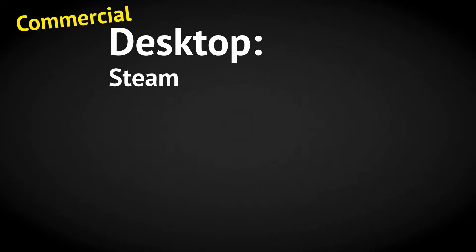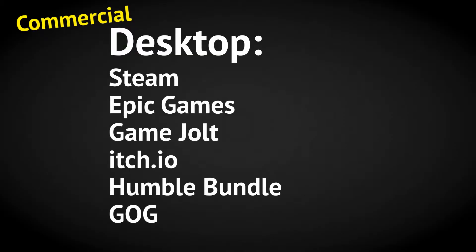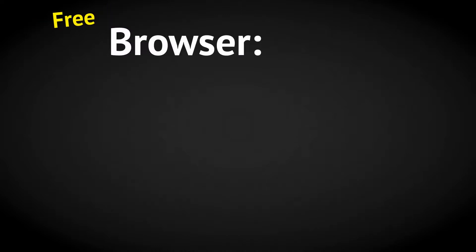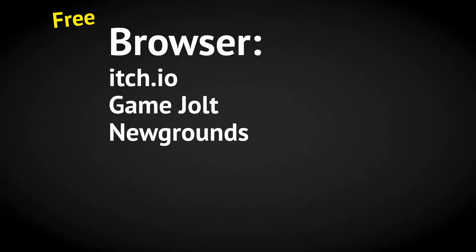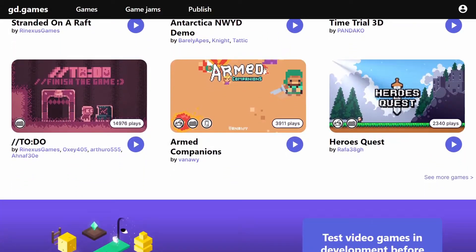For desktop games, especially those that are paid, you can post your game on Steam, the Epic Games Store, GameJolt, Itch, Humble, GOG, and a bunch more places. If your game is a free browser game, you can post it on Itch, GameJolt, Newgrounds, or GD.Games — GDevelop's game hosting platform.